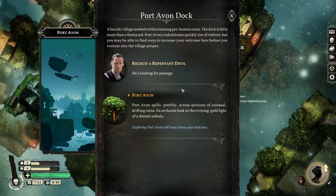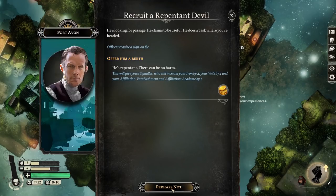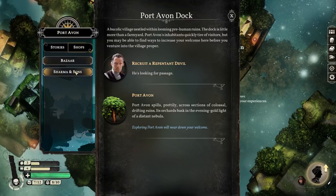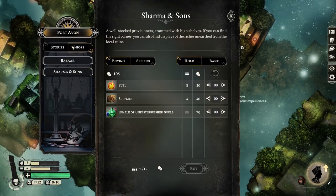Oh, recruit a repentant devil! He's looking for passage - this will be another officer, I think. This will cost 100 quid. I've just got 100 quid! But we do need to buy some seeds, so unfortunately mate, not now. Every port other than the main one - New Winchester - sells one special thing. In this case it's souls, and they cost 70 quid each. So if I definitely wanted to buy some souls, I could rely on coming here and getting them.